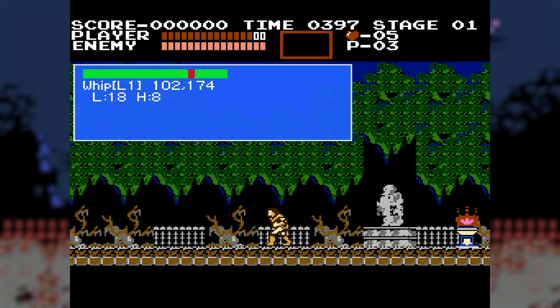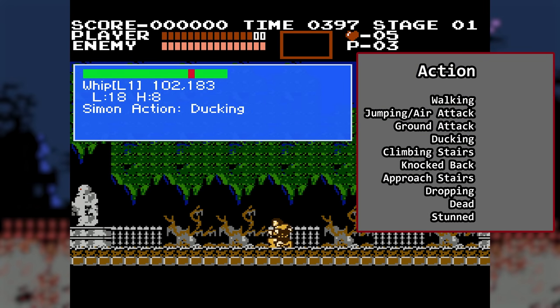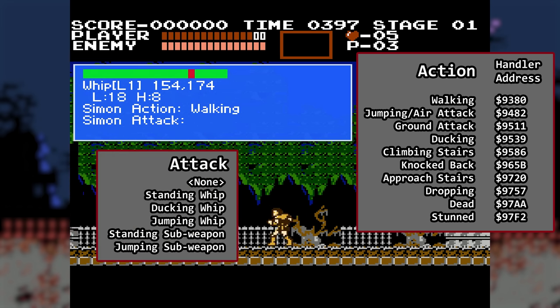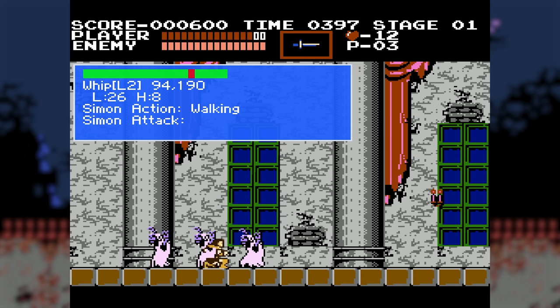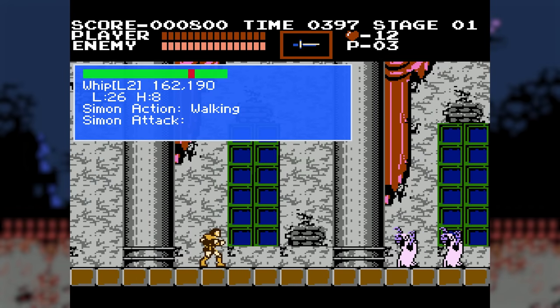Simon has various action states. Each of them has an associated value and Simon's action state in RAM can only be one of these values at a time. When he changes from one action to another, the logic flow for Simon's handler in code gets redirected to a different place. There is also another state machine maintained in a separate place in RAM for Simon's attack — multiple states independent of each other that are somewhat related. If Simon takes damage from an enemy, the states cycle through knockback, then stunned where he is unable to move for a few frames, and finally walking once again as the invulnerability timer — yet another location in RAM — wears off.